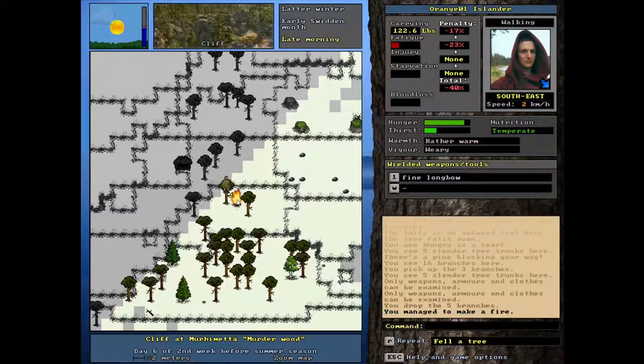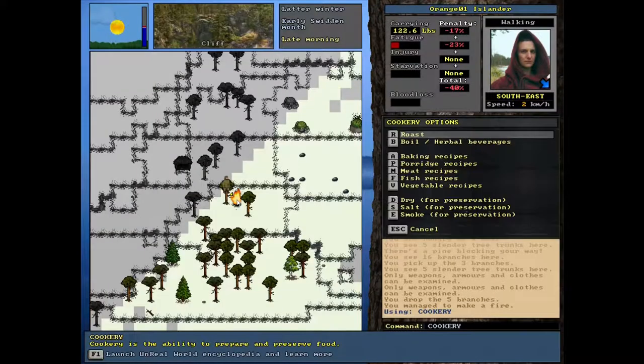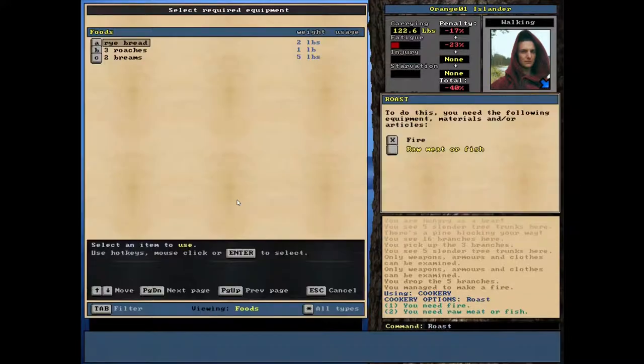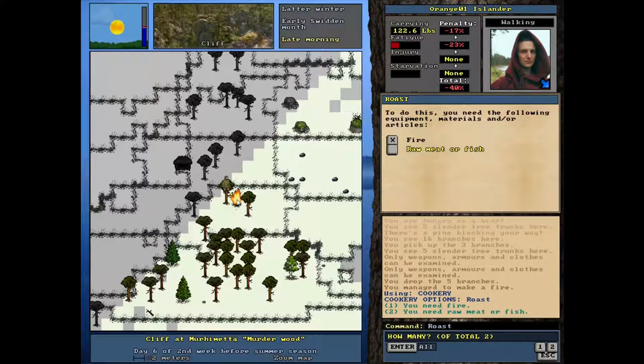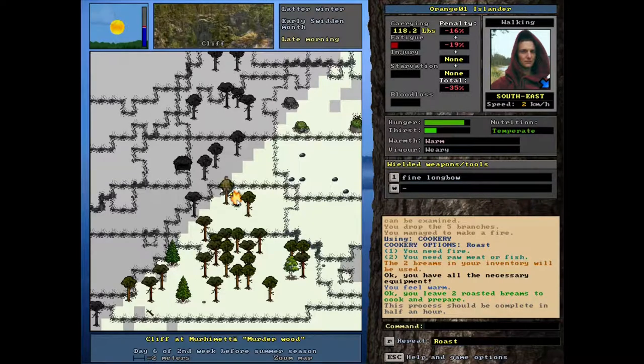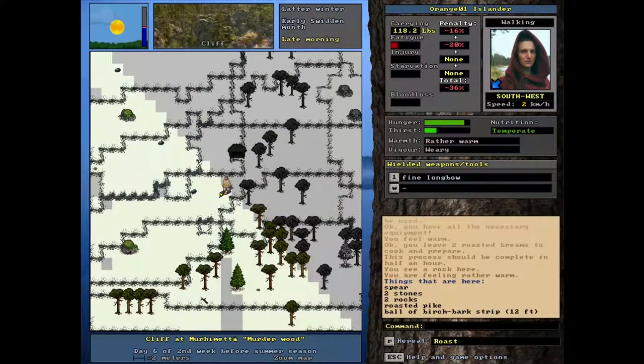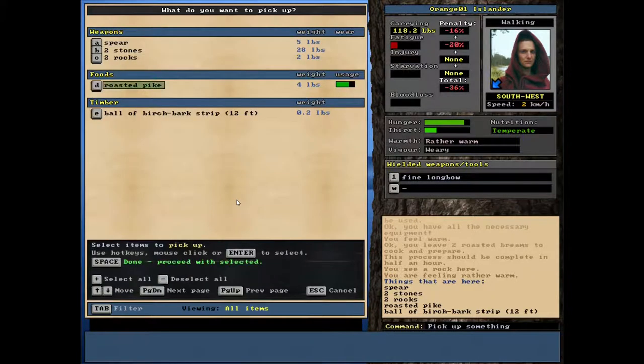There we go, so we got our fire going nice and big, and then we'll do some cooking here. Roast the bream — let's do all of them. Sounds good to me, in half an hour. Okay, well I'm gonna eat what we've got here — roasted pike.